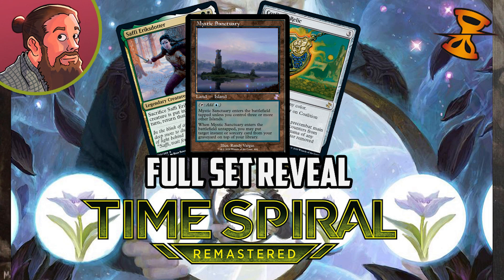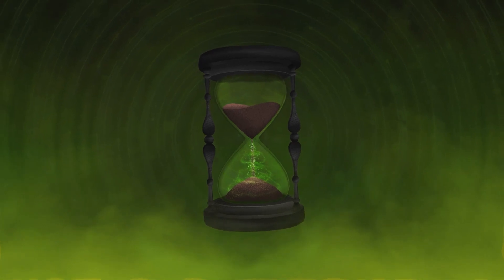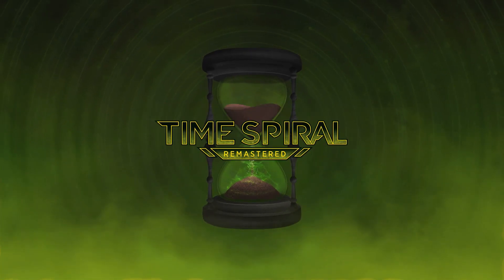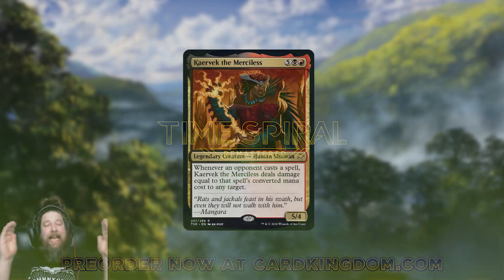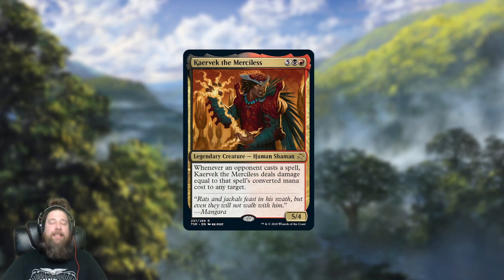We just got the full set. There's still some really good cards that we haven't talked about. If you want to see the full set, you can head over to mtgpreviews.com — the whole set is sortable, filterable, all that good stuff. Figure out if you want to buy a box, what cards you're looking for, what reprints you're most excited about. And a reminder: if you need to pre-order some Time Spiral Remastered, you can do that right now from our sponsor, Card Kingdom, by heading over to cardkingdom.com. Let's break down the rest of the set.